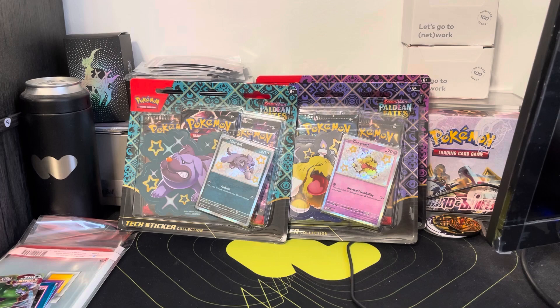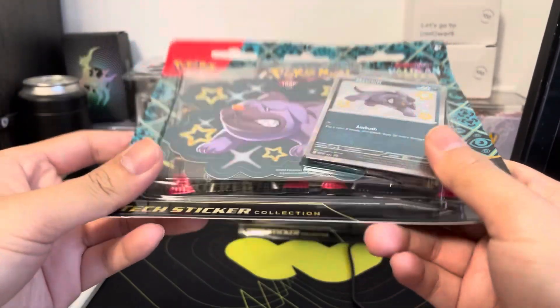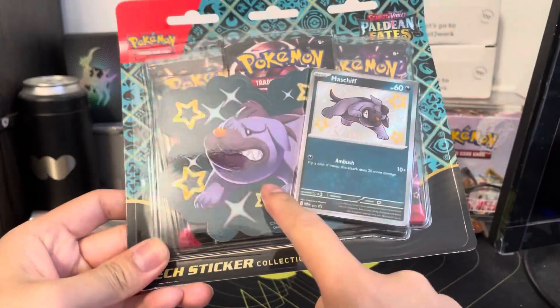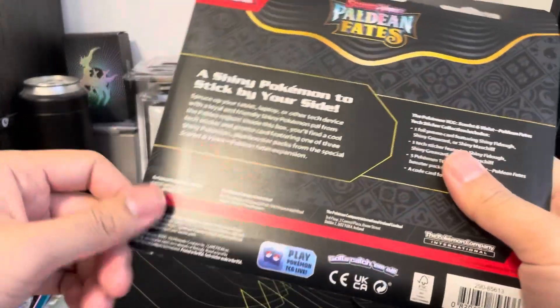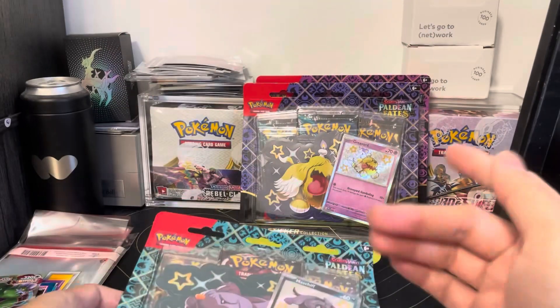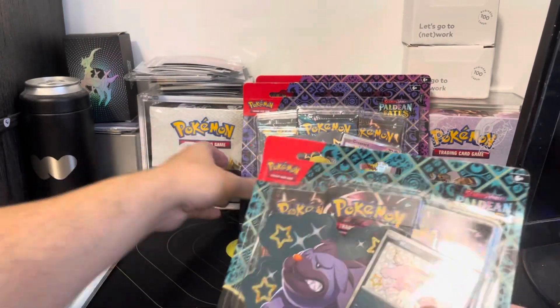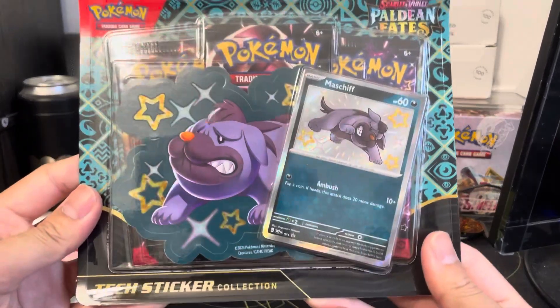We're going to be opening up what I think are called the Sticker Collection — Tech Sticker Collection. I think it's because they have the stickers. We have all three here. I don't know anything about the set in terms of what's in it, except for Charizards. There are three sticker collections: the Mastiff, Greavard, and Fido. Let's see which ones are going to have the better pull ratios today.